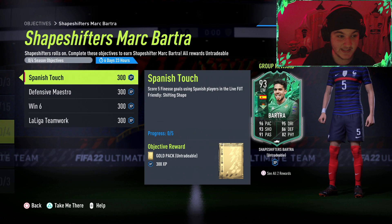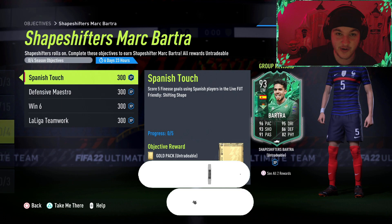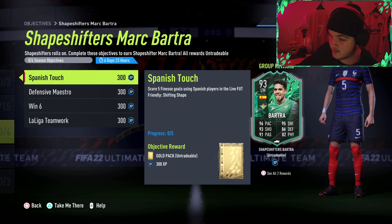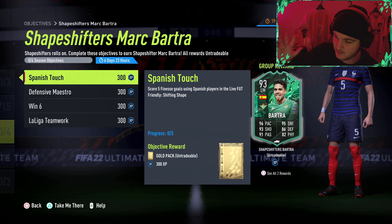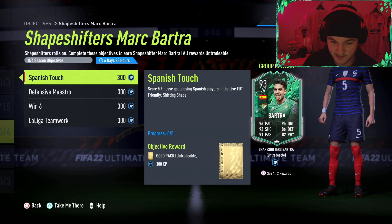Welcome everybody back to another video, another objectives guide. Today we're going to be looking at Shapeshifters Marc Bartra. We have got a new webcam - it may look a little bit different. My old one I had to stretch quite a bit so it made me look even more obese than I actually am. Hopefully this new webcam is a lot better quality. It's a wider lens and 60 frames, so if I wave it's not just a blur. Let's get into the objectives guide.